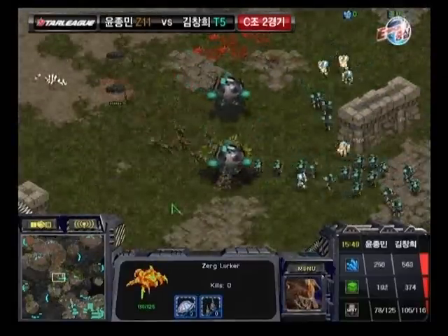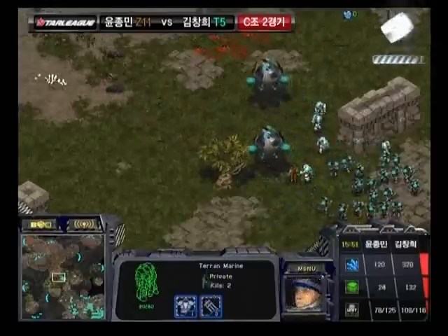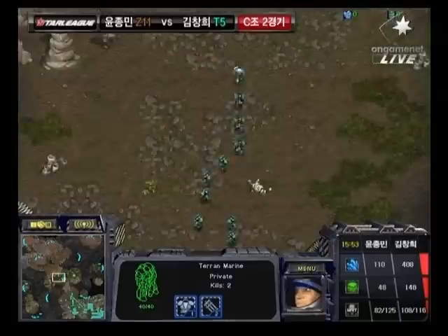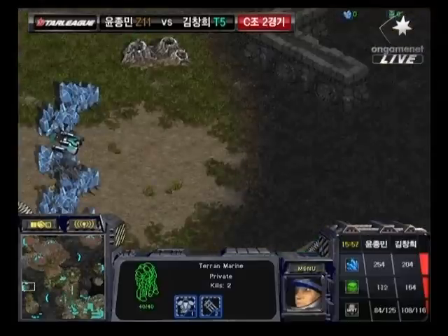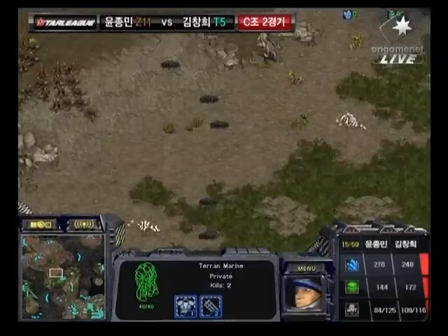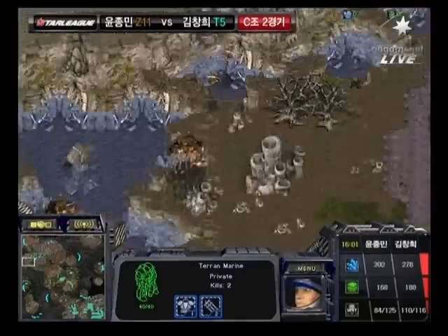He's going to try to push up right across this Lurker line. Marines getting killed there without even a Comp Sat. Zerglings pushing up, now pulling back. We'll see if these get irradiated here. Level 2 Weapons is now upgraded on the opposite end for Go-Go. Maybe if he can get a hit, maybe take down that Hive Tech - maybe he'll be back in this game.